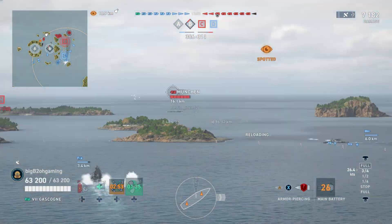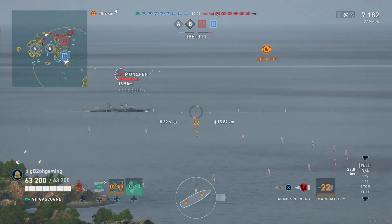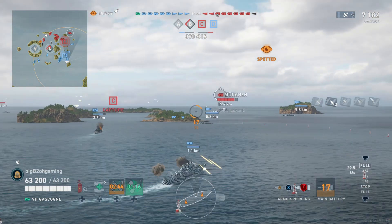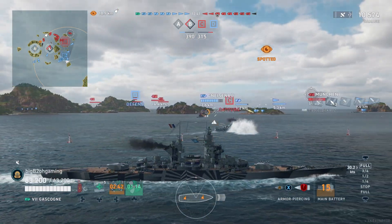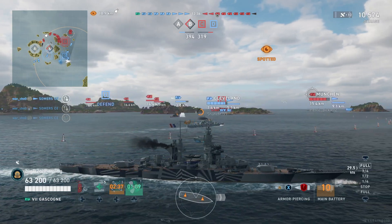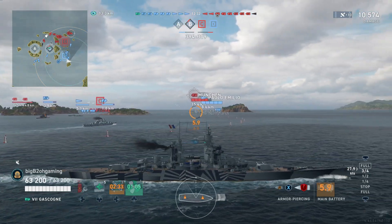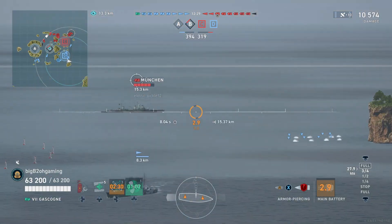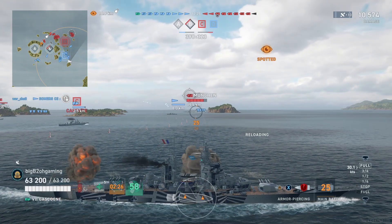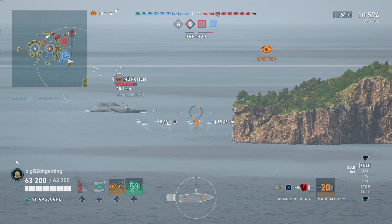That shot at the broadside Nelson is pretty much one of the reasons I don't really like the Gascogne — even with an accuracy build, these guns are pretty inaccurate. I would have been better off using the Champagne and most likely would have citadeled the Nelson. With the speed these French battleships have, you do want to try to push out to a flank and create crossfires with your team, and the engine boost makes getting to those flank positions much easier than in a typical battleship.